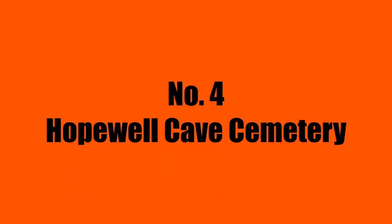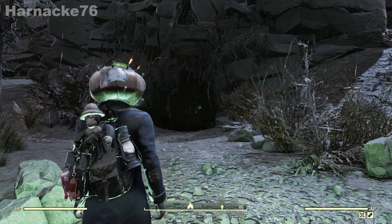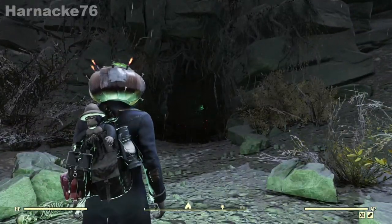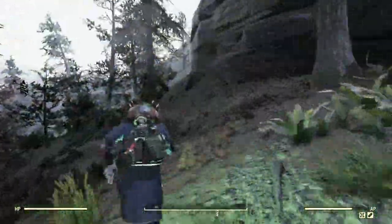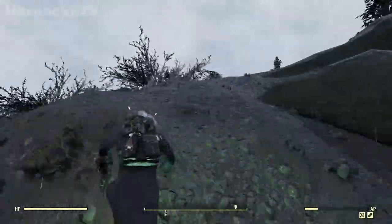Number four: the Hopewell Cave Cemetery. The Hopewell Cave is one that has a deathclaw in it, so you can kill this poor old deathclaw daily. It's very close to the pumpkin house which we'll talk about soon. If you start facing the deathclaw cave and then run up the hill to the left, the cemetery is located on top of the cave.